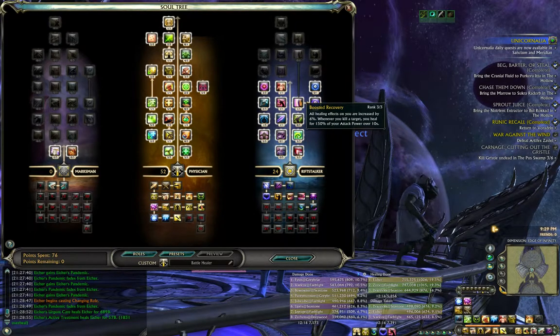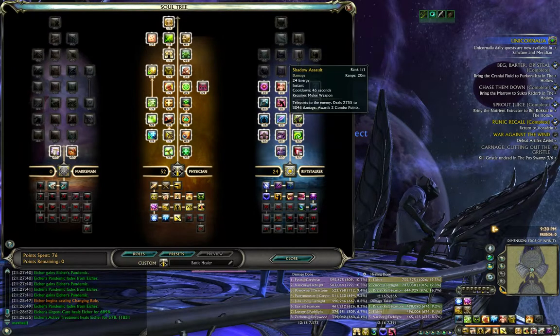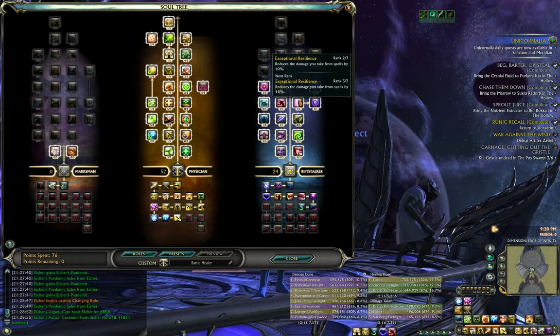I'm going to introduce you to the points I used: 10% attack power, 6% healing on myself — and hey, you're in PvP, any bonus to healing is awesome. I also went into 10% endurance buff, 3% spell resistance, and Shadow Assault.